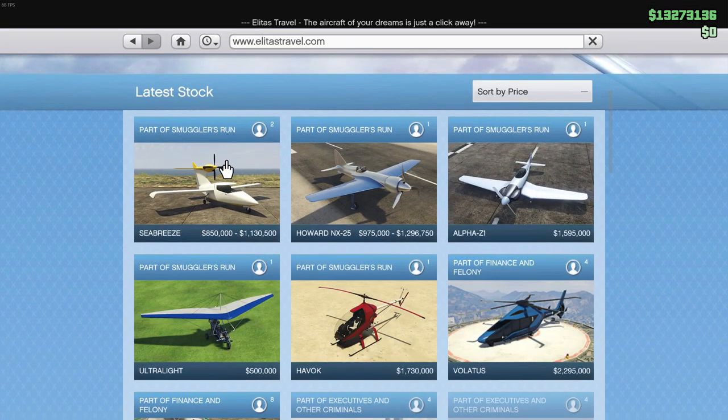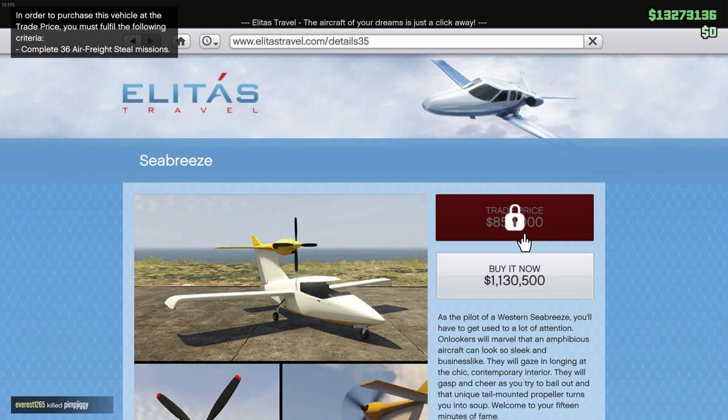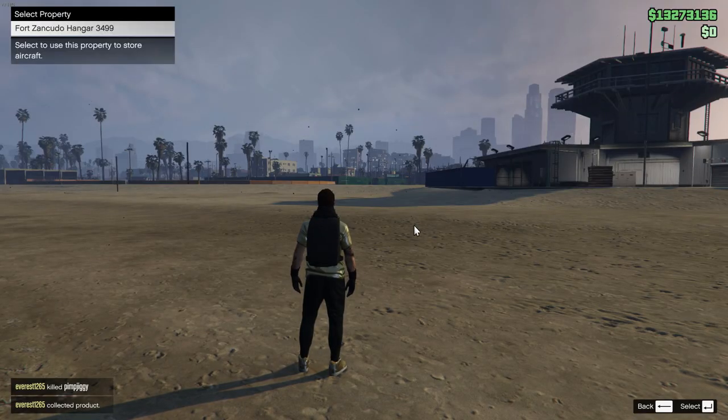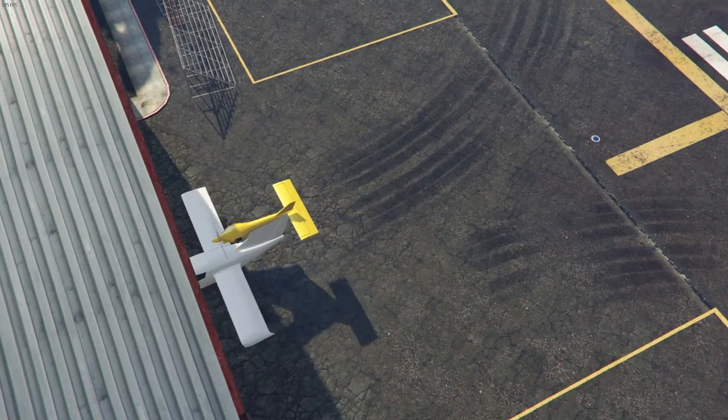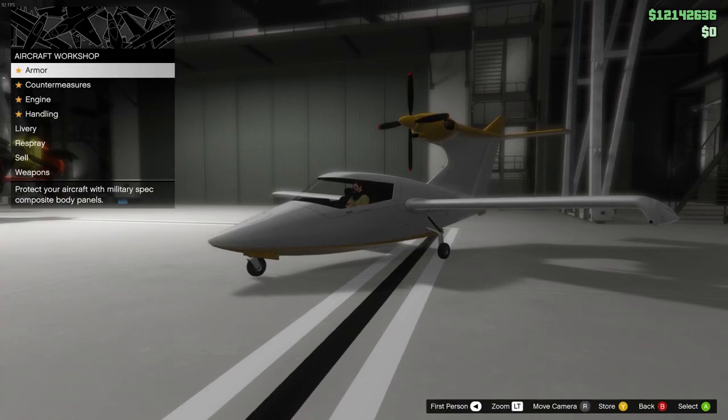Now the Seabreeze — let's talk about it. This is the newest aircraft and it's not bad, but it's not good. That's how I would describe this vehicle. It is only $1.1 million, and then $850,000 if you complete 36 unlock missions. The price isn't that bad — $850,000 is about the price of an old-school supercar, so at least it's got a decent price for what it does.